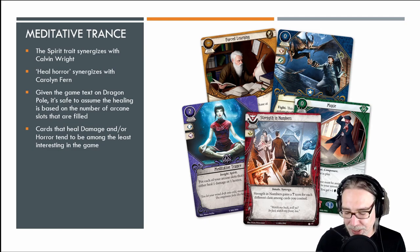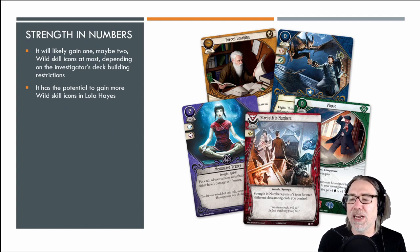The second card in the fan is Strength in Numbers, a survivor skill. It costs one experience point and has one wild skill icon. It has the innate and synergy traits — I believe the synergy trait is new. The game text reads: Strength in Numbers gains one wild skill icon for each different class among cards you control. So most investigators who have an off-class can control one asset in their main class and one in their off-class, giving them one or two additional wild skill icons.